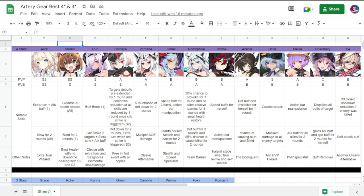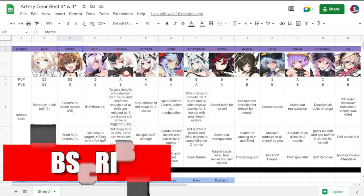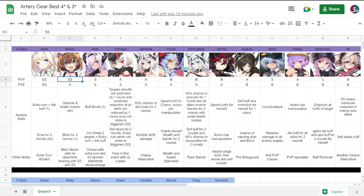Second on our list — and actually the most notable four-star — is Morris. Morris is PvP SS, PvE S. Notable skills are cleanse and heal restore for all, blind for two rounds for one enemy. She is the best healer with no downtime, healing with S2 and S3. She and Alice are the top two four-stars.